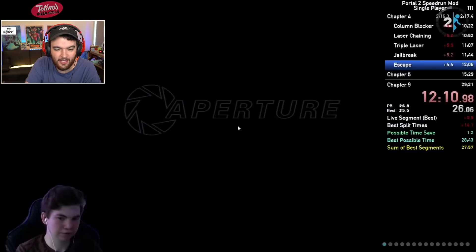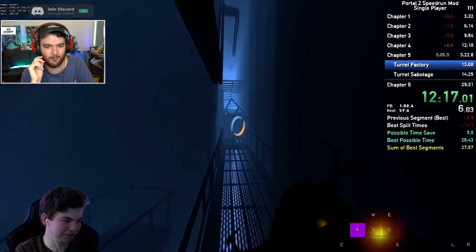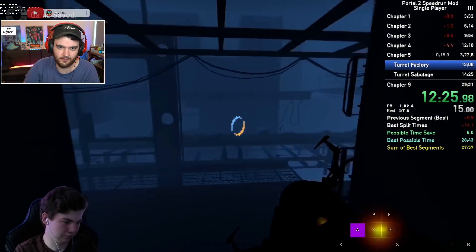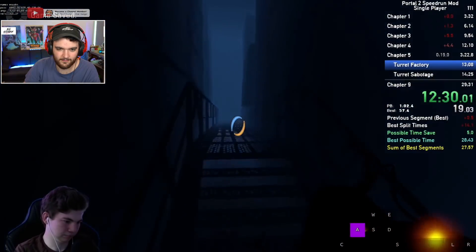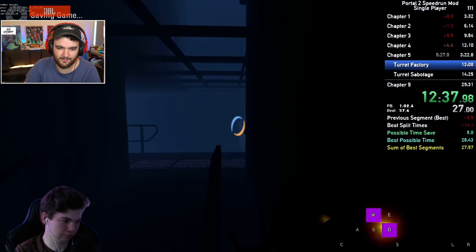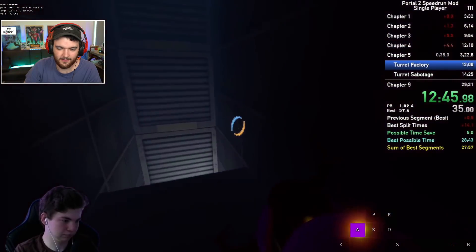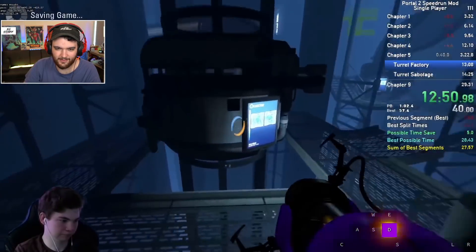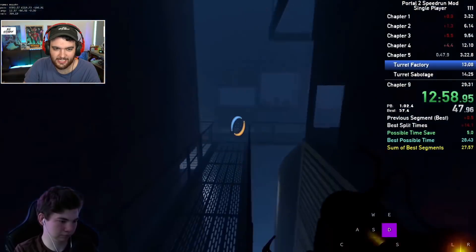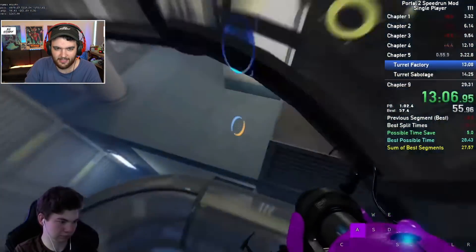I see how he does it — first try this run. I learned that from watching this speedrun — it's called a re-portal. When you are technically in a portal but you place a new one, you end up at that location without having to have anything to stand on. They say the old caretaker of this place went absolutely crazy — chopped up his entire staff of robots. I like how those lasers are meant to be a stopping point and you just go straight through them.